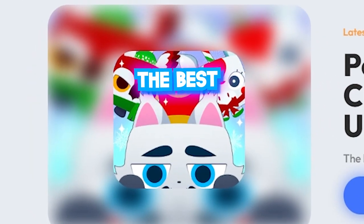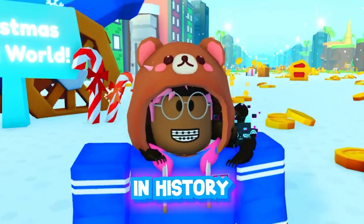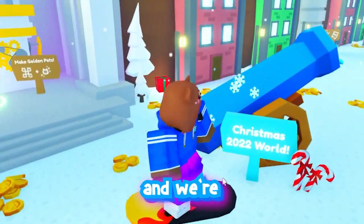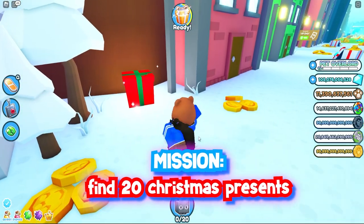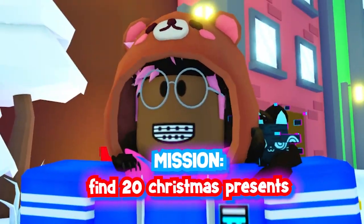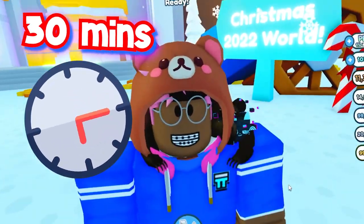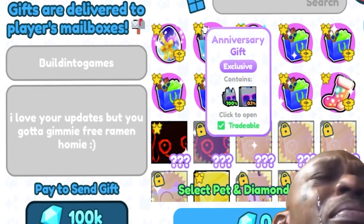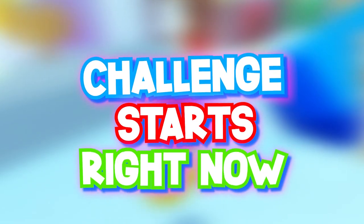Pet Simulator X has released the best Christmas update in history — finally, not a copy and paste update. We're going to make it our mission to find all 20 presents scattered all over Pet Simulator X. We have 30 minutes to find all 20, and if we don't, we have to send free gifts to Big Papa Preston. Alright, the challenge starts right now.